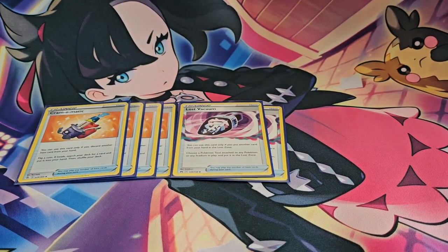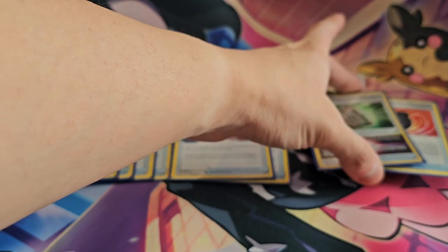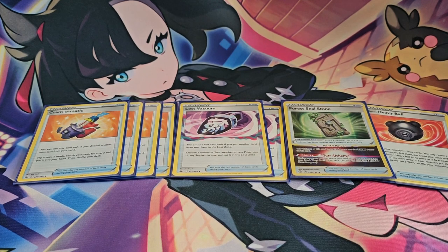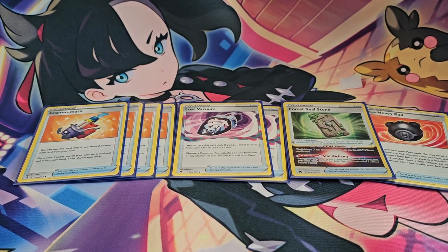I'm also playing two copies of Lost Vacuum — sometimes there are just cards I don't want to deal with, and Lost Vacuum handles those tools. Next up are the one-offs: Forest Seal Stone, which lets you search for anything you want once you get into it, and Hisuian Heavy Ball, which lets me search my prize cards once — allowing me to understand my end game, my play, and my strategy. There's no need for a second or third copy, but it definitely helps.